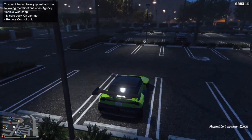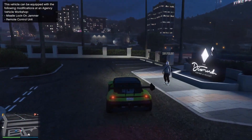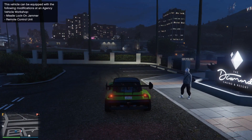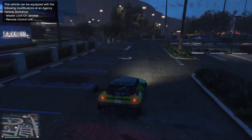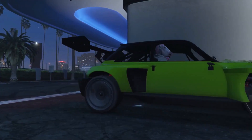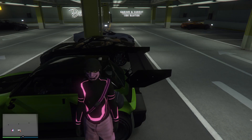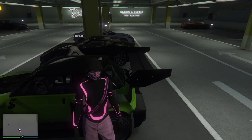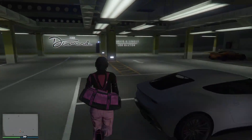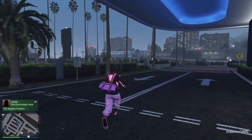To start this glitch, you're going to need to call out a personal vehicle from any garage. Then have your friend jump inside your personal vehicle, and drive it up into the parking garage of the casino. Your friend is going to sit inside your personal vehicle the entire time we're doing this glitch, while it's parked inside that parking garage.